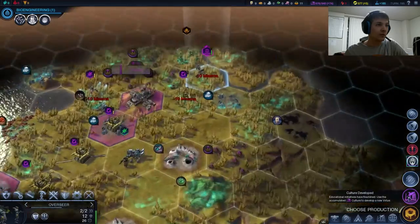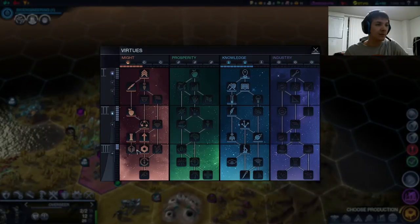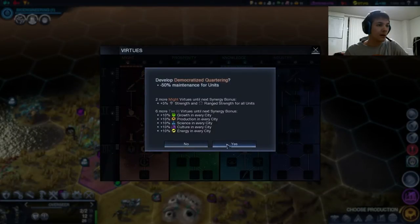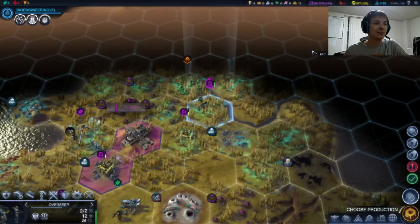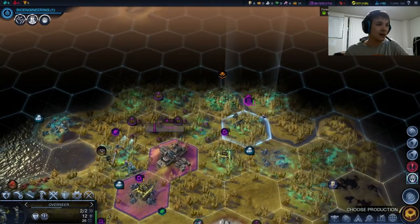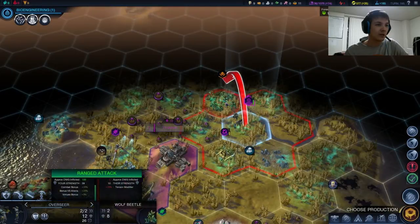Get our virtue. Pick us up some minus 50% from the maintenance — this brings us up to 26 energy per turn, and that is how much unit maintenance costs. That is what workers cost.